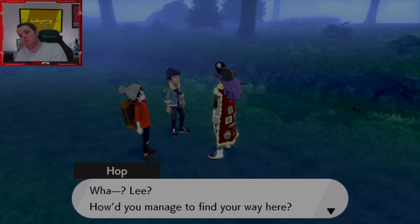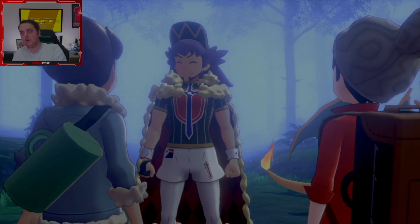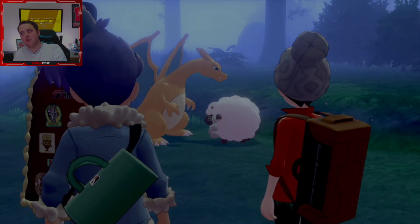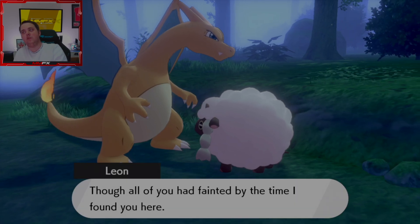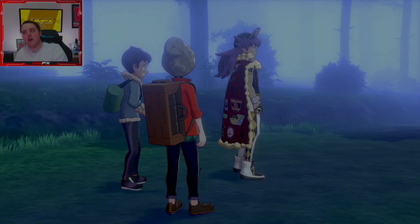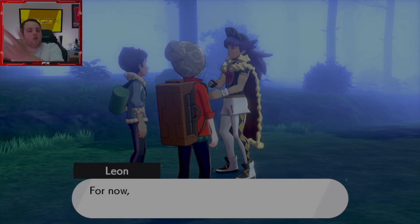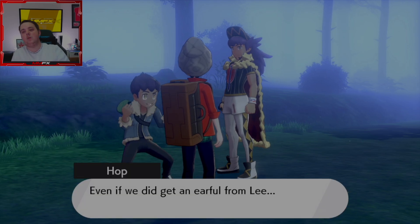We have a few choices for how we handle encounters. When we go to an area we can pick the first Pokemon that pops up, or we can do exclamation marks only. I think exclamation marks only is better because it's completely random. However in the wild area that might not work, so we might have to flip a coin or use a random number generator.